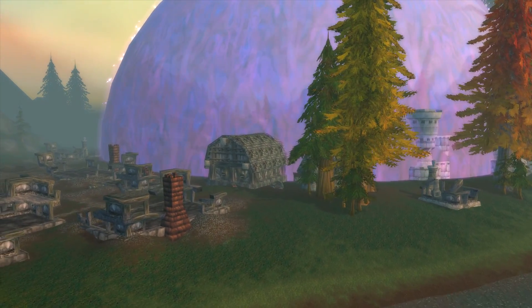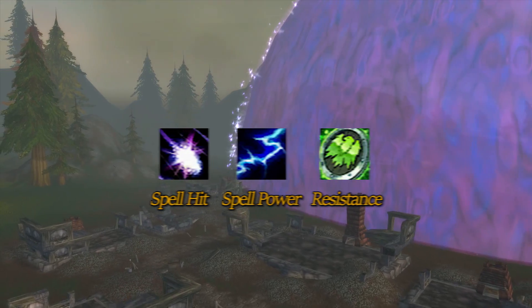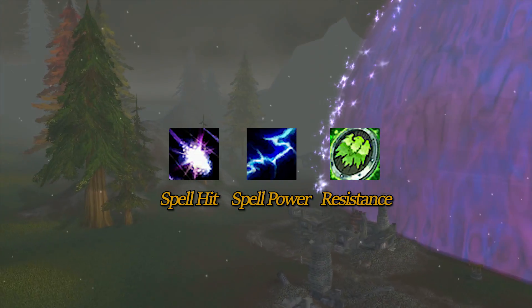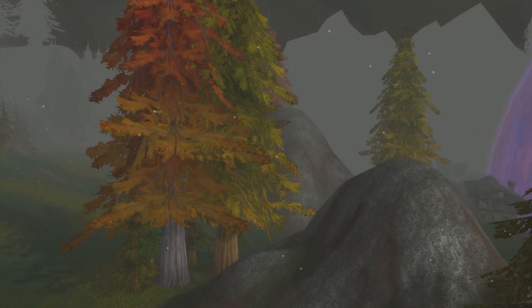So we've covered everything in the physical realm, let's talk about magic. There are three main things to talk about when it comes to magic: spell hit, spell power, and resistance. Let's start with spell hit, which is much, much simpler in comparison to the physical hit table.